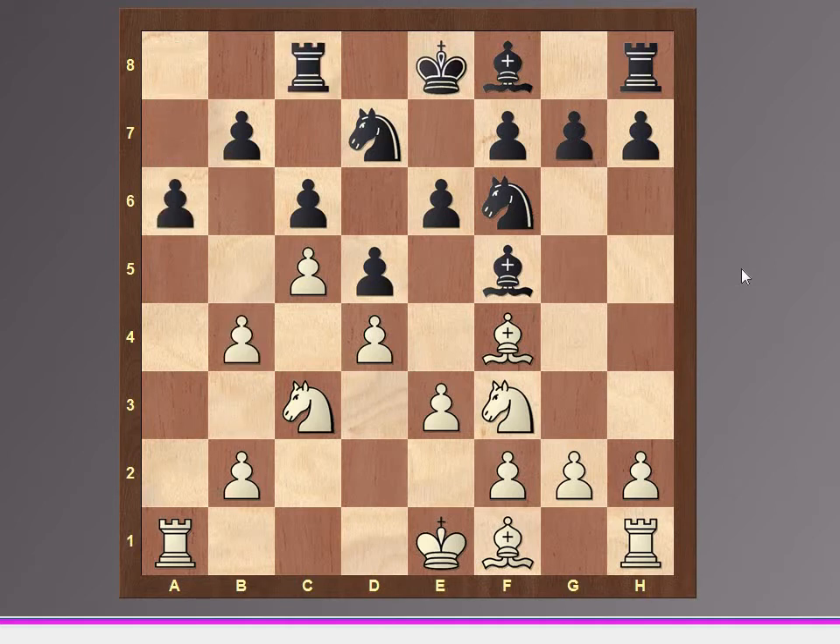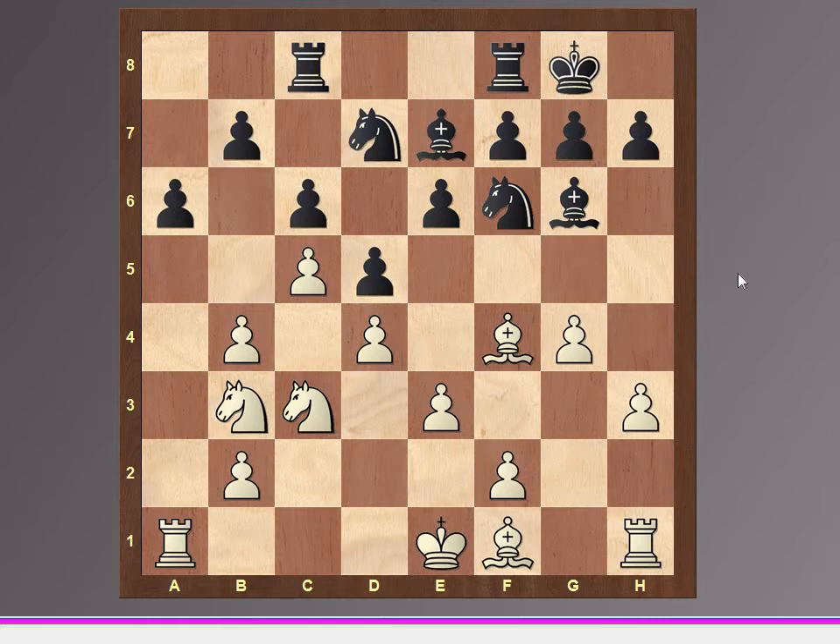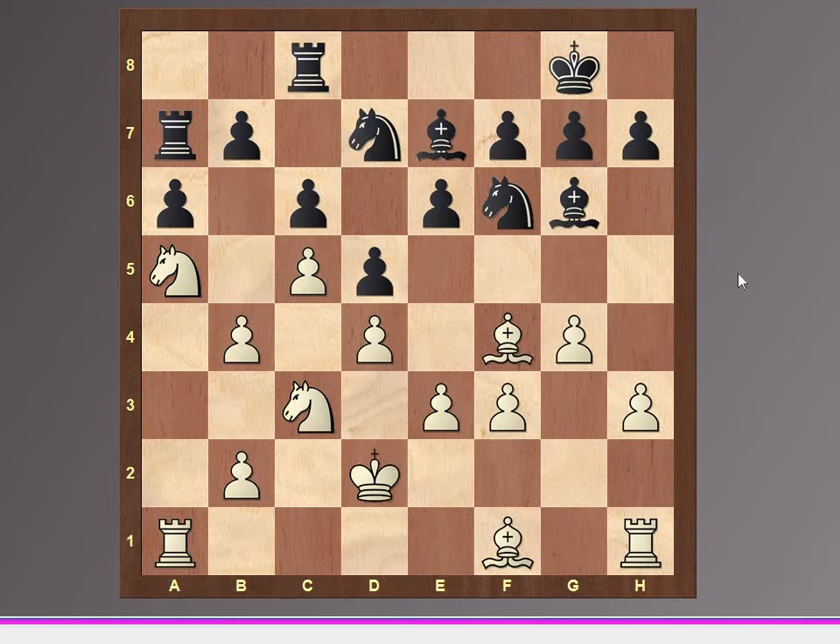After a6, b4, Rc8, h3, Be7, Nd2, castles, g4, Bg6 — and there is Nb3 heading towards Na5. Then Rc8, Nga5, Rc7, f3, Rc8, and Kd2. B6, b6 — black is trying to open the b-file or kick the knight.